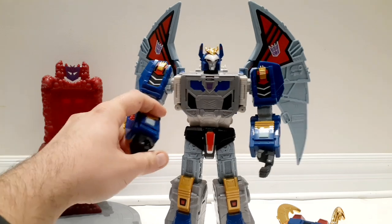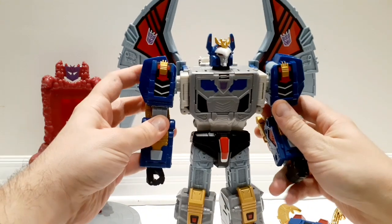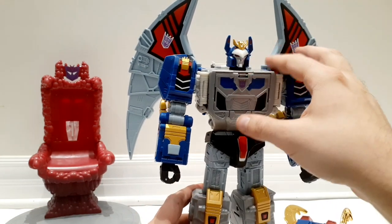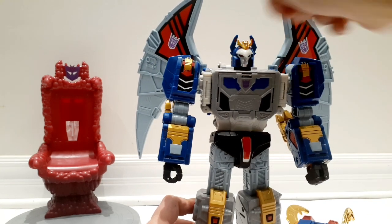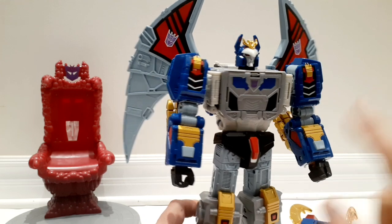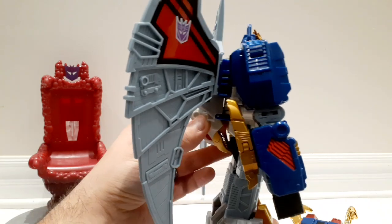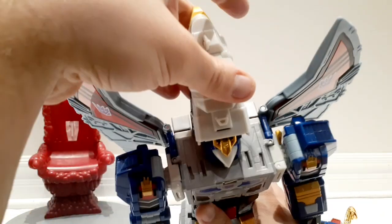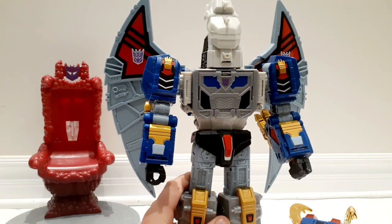He'll close his fists. There is actually some articulation in his horns — they can fold inwards ever so slightly, and that's so he fits perfectly within the kaiju head. I'm going to bring this down. You lift up the kaiju head and it's going to cover his robot head.